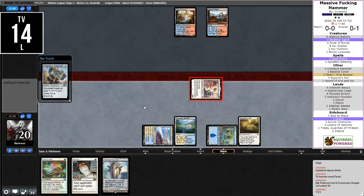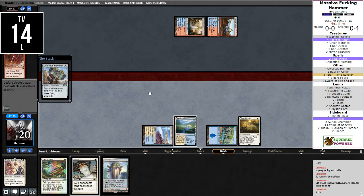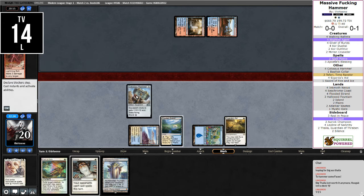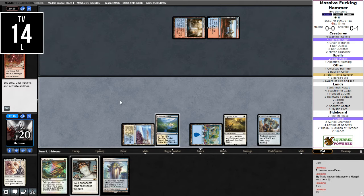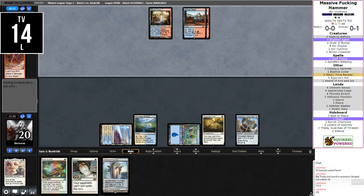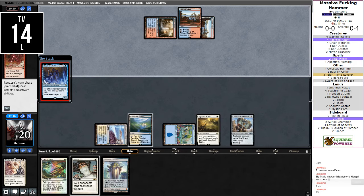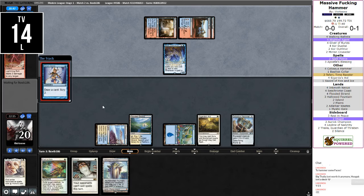We thought three-two Thalia was thick — what's a twelve-eleven Thalia? Oh, that's so aggravating! So we need to find a Teferi to bounce the hammer, or we need to find another way. My chat disappeared. My stuff is not lined up at all. I just want to do fun things — is that really so hard?